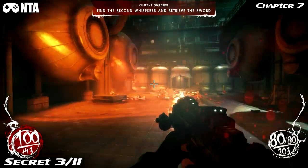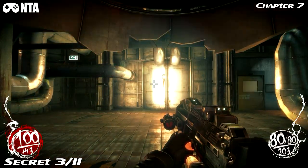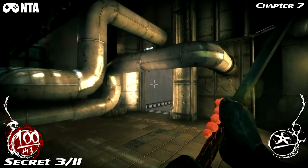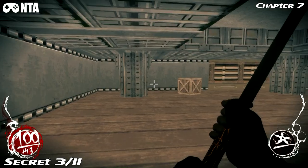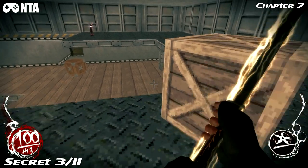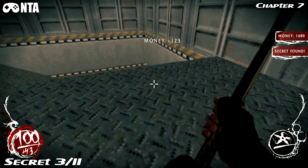Shortly after, you'll drop down from a walkway and this middle canister will blow open with demons inside it. Now with your sword, hit this wall here and grab your secret inside. Welcome to the retro area again. That is number three.